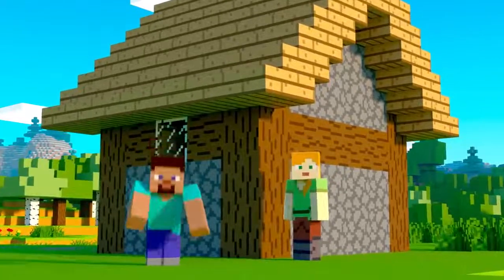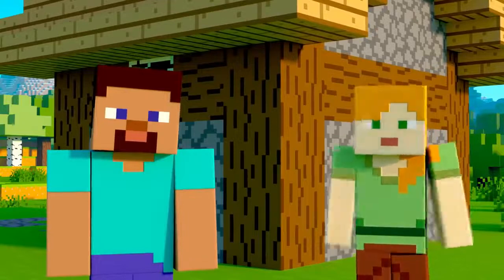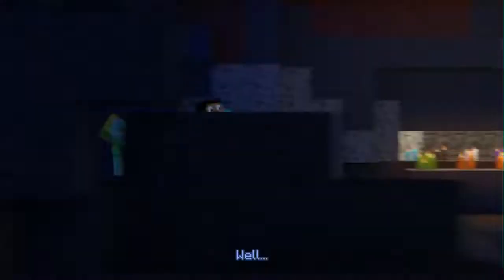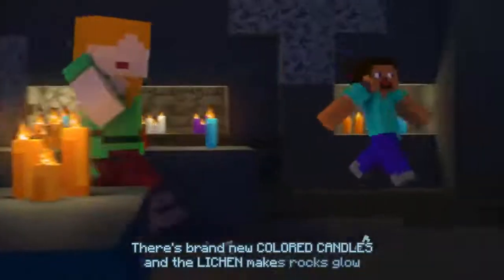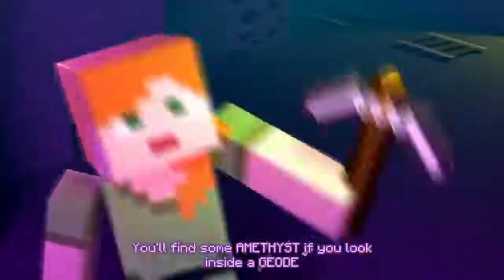Hey! You two! Have you discovered all the features in part one of the Caves and Cliffs update? Well, there's brand new colored candles and the lichen makes rocks glow. You'll find some amethyst if you look inside a geode.